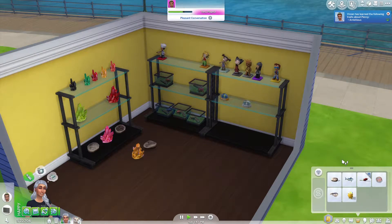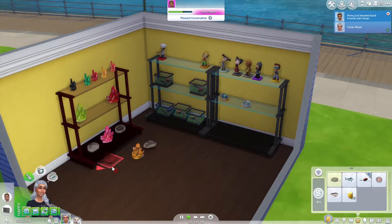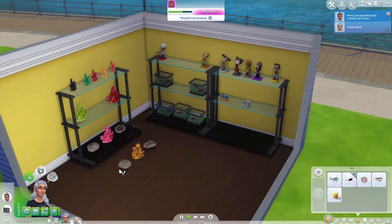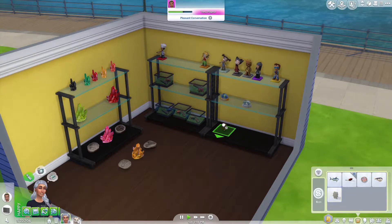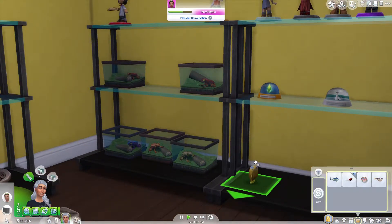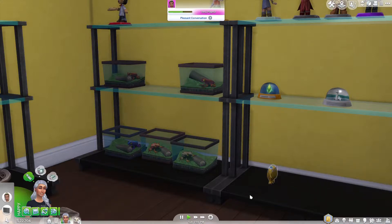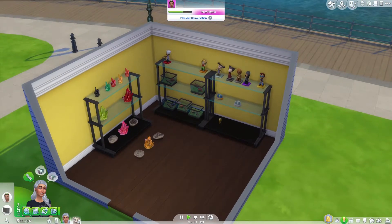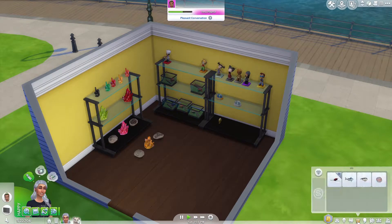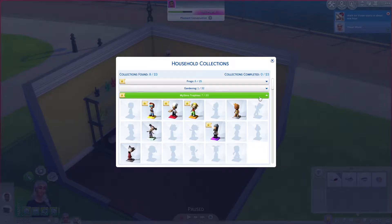Penny is apparently ambitious — we learned that. But I think Penny is going to be Vivian's best friend because, quite frankly, she doesn't have any other friends. This is not as cute outside of the inventory panel. She's kind of weird looking. That's okay. So let's actually look at our progress: 6 out of 25 frogs, and we can actually breed some. 7 out of 20 MySims.